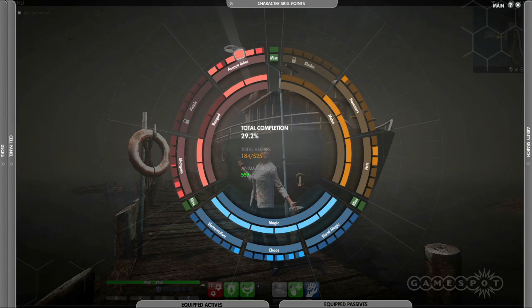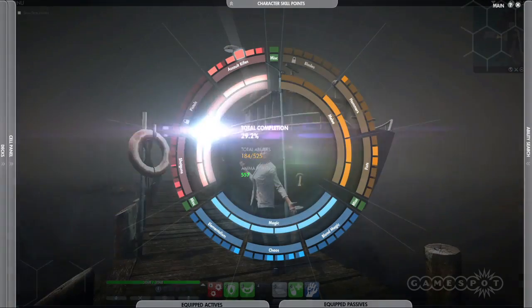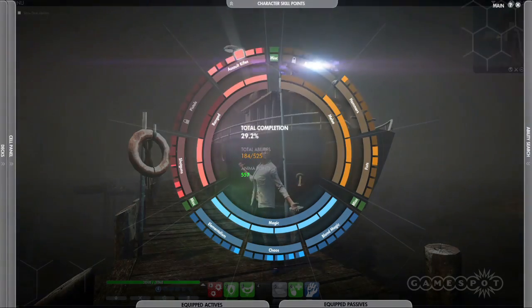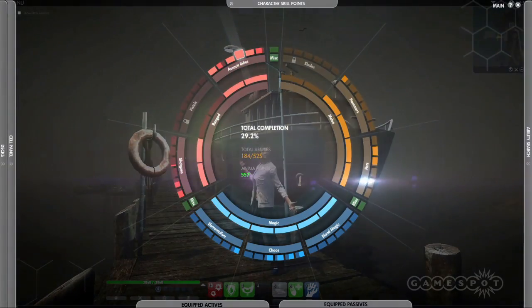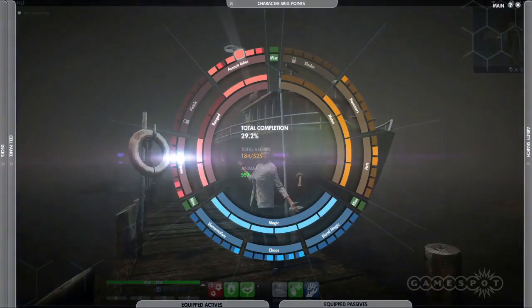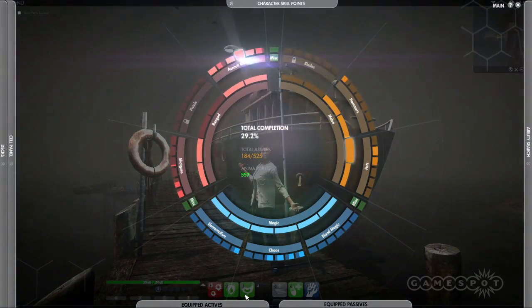All abilities in the game can be found in the ability wheel. Here, they're organized into three main categories: melee, magic, and ranged. These groups are again divided into nine types of weapons: blades, hammers, fist weapons, blood magic, chaos magic, elementalism, shotguns, pistols, and assault rifles.